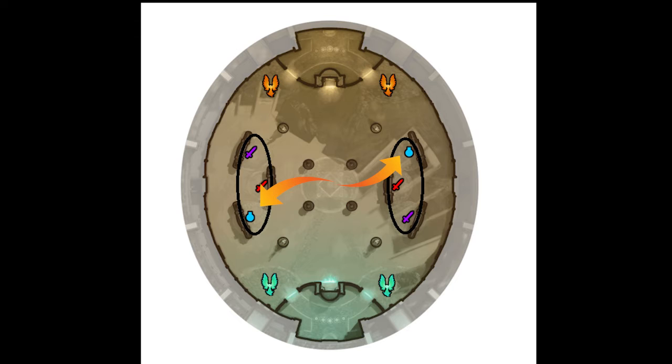The first buff to look at is the blue buff, which is the mana buff. The mana buff provides extra mana to whatever god on your team picks it up. Usually this buff is picked up by a mage, but it depends on the scenario. This buff also does other things for the god who picks it up, but they're a little more advanced.